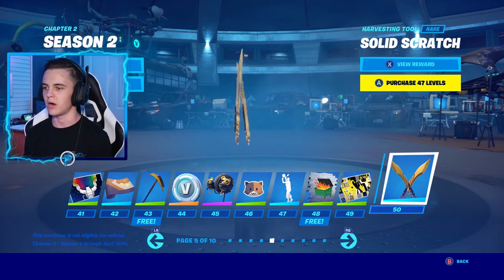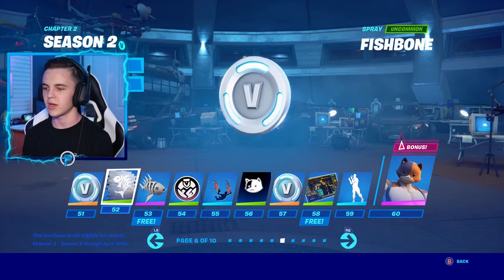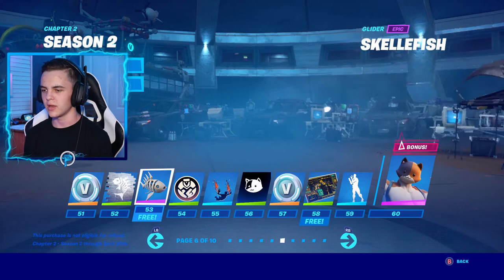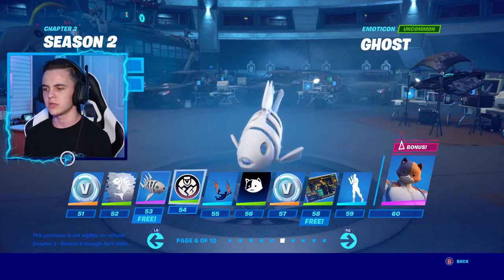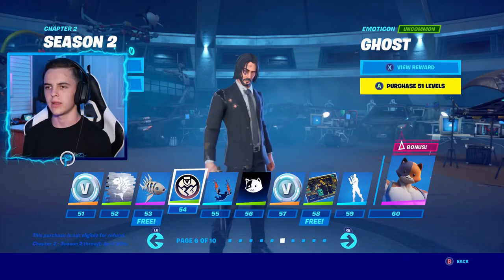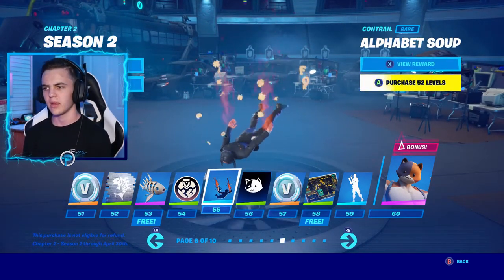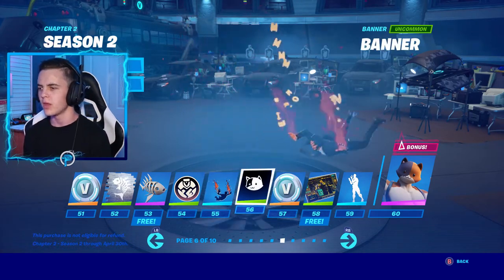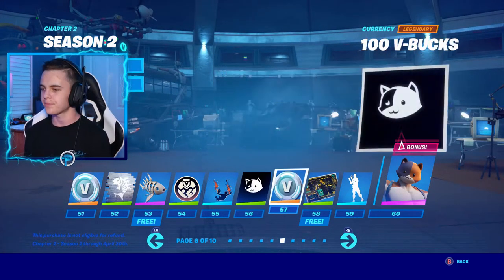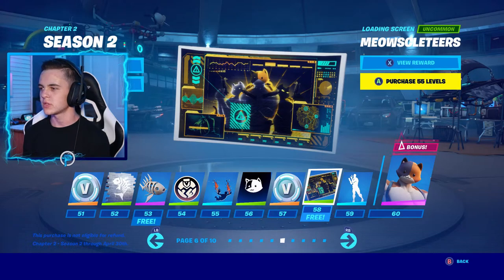Solid Scratch pickaxes — these are actually so cool looking, I will definitely be rocking those. More V-Bucks. Fish Bones spray and the Skelefish Glider — this is a really interesting glider, I actually do like that. Ghost loading screen. Alphabet Soup spray — if you guys have ever eaten that soup, let me know in the comments because I have. It's pretty good but it's very interesting for the theme. Another banner with the cat head. Even more V-Bucks — I don't even know how many I have so far. Meow Skeleteer loading screen. Our next emote — what the heck? It's a buff cat. All righty then.